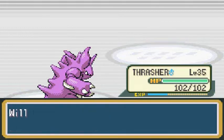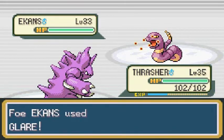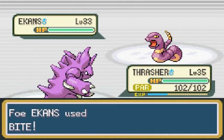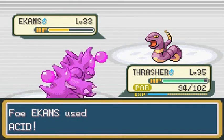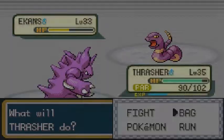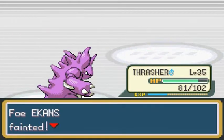Poliswag is growing levels without doing anything, so we'll keep going with Thrasher. Forgot about Intimidate. Of course — I get paralyzed. I freaking hate this. Let's use some items to keep Thrasher going. He's coming out with a Raticate — Hyper Fang hits me pretty hard. Thrasher gets confused. I'm going to switch out because it's not worth it here — let's go straight to Poliswag. My phone keeps going off.